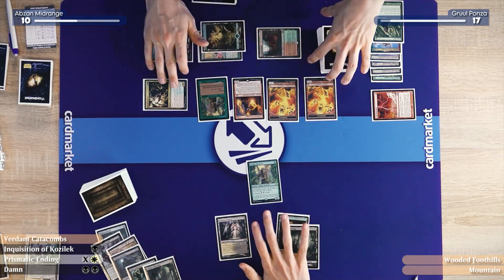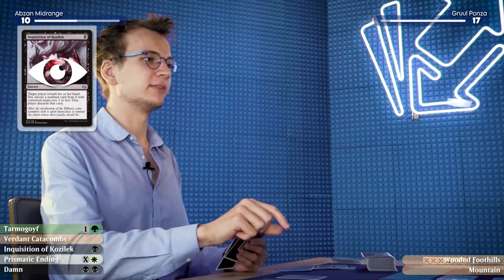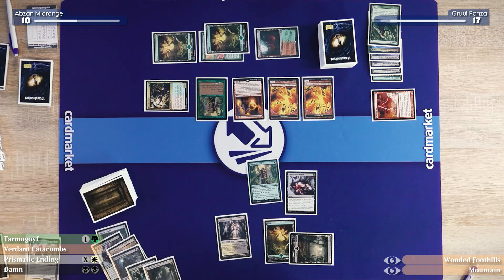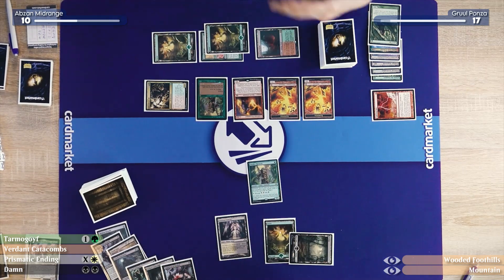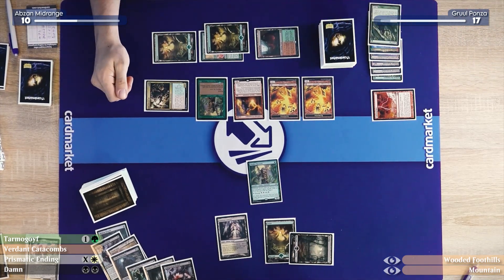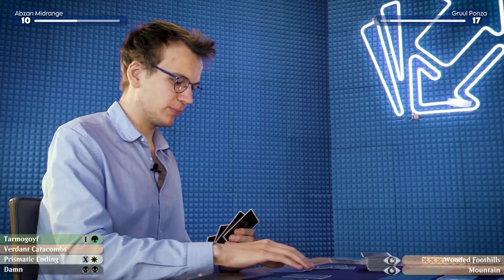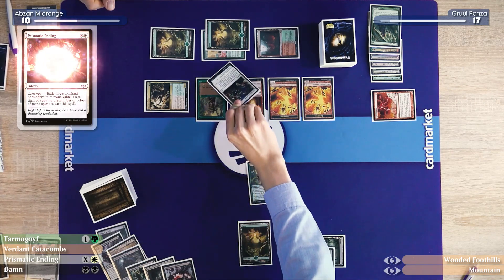I'll untap and take a draw. First things first, I'll cast an Inquisition of Kozilek. My misfortune is shared by you as well, then. I just got two lands off the Pyromancer — you can't take either of them. I was trying to decide my next land play. You are a far better player than someone who'd assume you could take a land. With your hand being the way it is, I will pay one to Prismatic Ending the Utopia Sprawl.